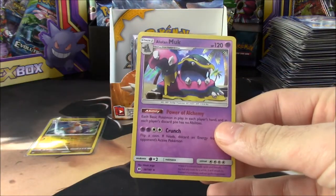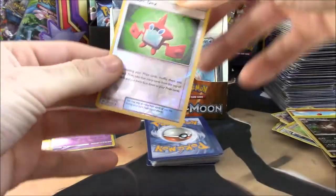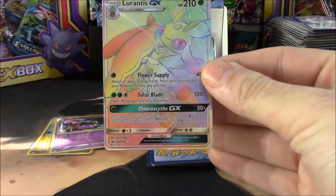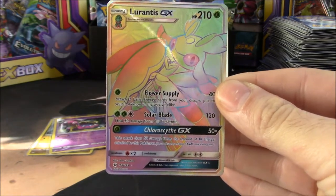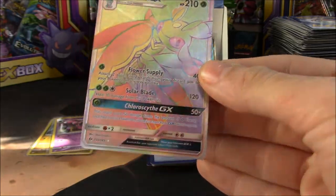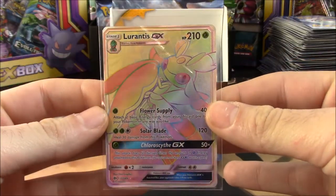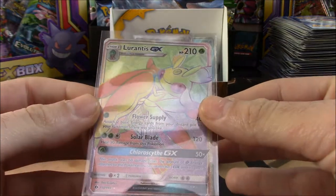Hey, Alolan Muk! And we have a Rotom Dex — I'd love to pull the secret rare of that eventually, I think it's beautiful. Oh! Oh! That's a thing to pull — whoa! Oh, not perfectly centered, but a beautiful card nonetheless — and that's a Lurantis GX full art, secret rare. Oh my goodness, hyper rare! Whatever, still a secret rare card — my friends, that is gorgeous!